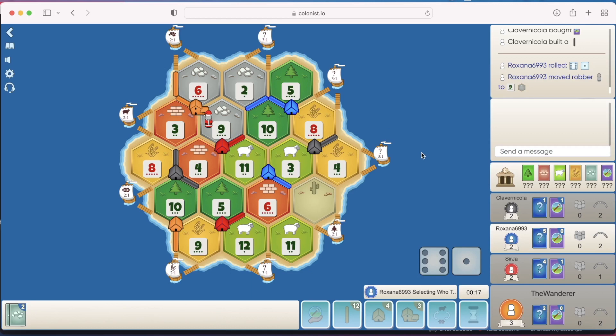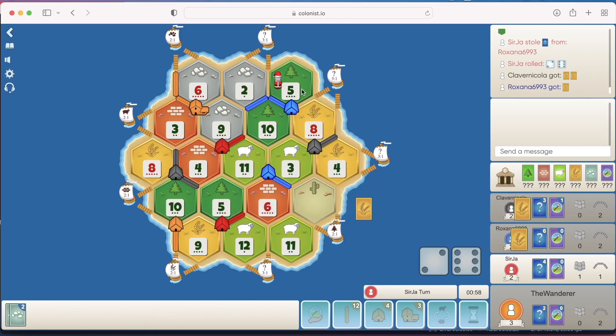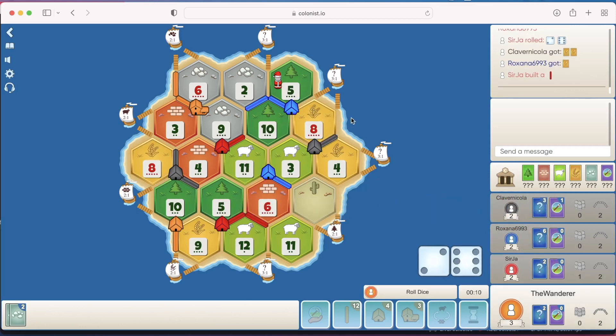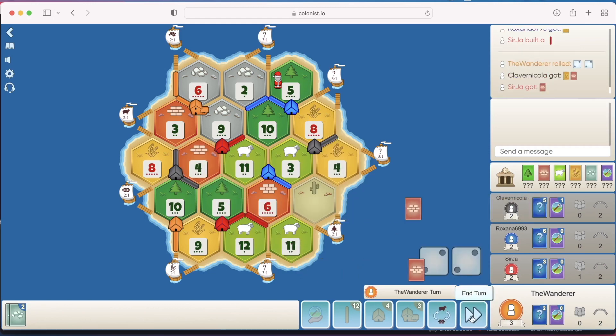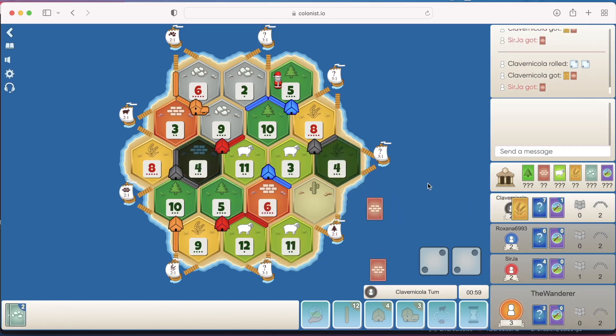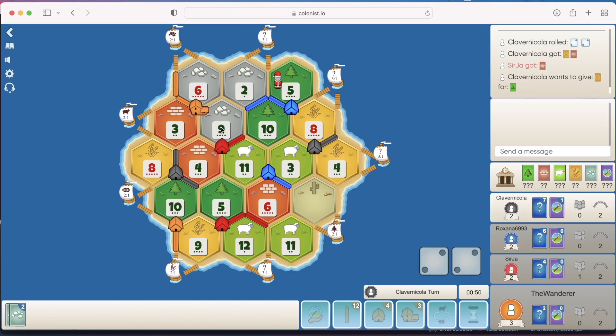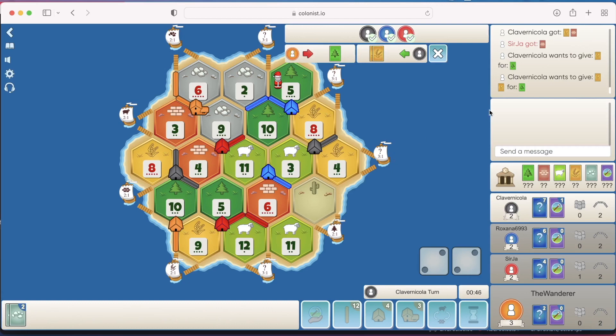Blue might steal from us, but I think he'll steal from red — they're really racing for that spot. Straight back on the 8 or the 5. I don't know about that single block, to be honest. I know he's blocking blue's wood, but I just think that 8 might be better. It might have been a better idea to city on the 9-10, just because we have all that ore production and we'd be getting two wheat every time a 9 rolls. Maybe — let me know what you think.